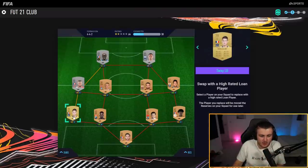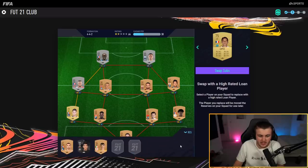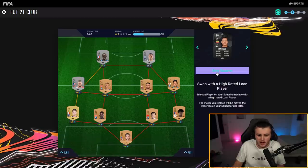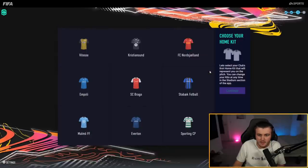This is our starter team. We've got Laurent Koscielny with a whopping 55 pace. We have got Laborde and Lopez. In terms of reserves, nothing too interesting. We've got the Conor Bowl players in there as well. You have to go through and get a loan player instantly — I'm going to get Aubameyang for five games.